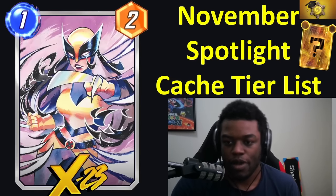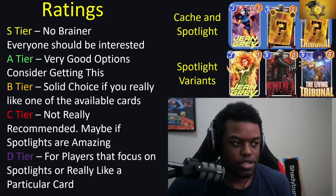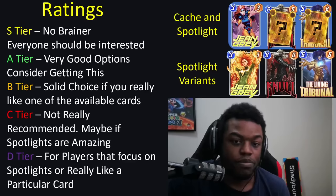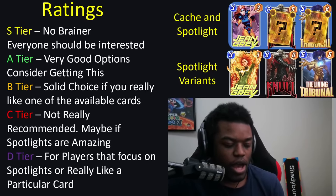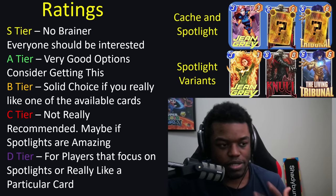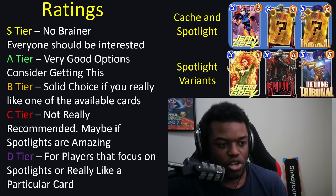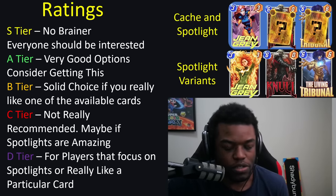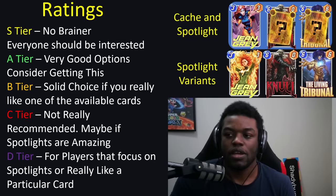Here we have the November Spotlight tier list. First off, we have the ratings — it goes from S to D. S is a no-brainer, A is pretty good, B is solid if you like the cards. S to B is usually where I would stick. C I don't really recommend unless you have a reason for it, maybe the spotlights are really good. D is generally just avoid, or if you're a player that focuses on spotlights.